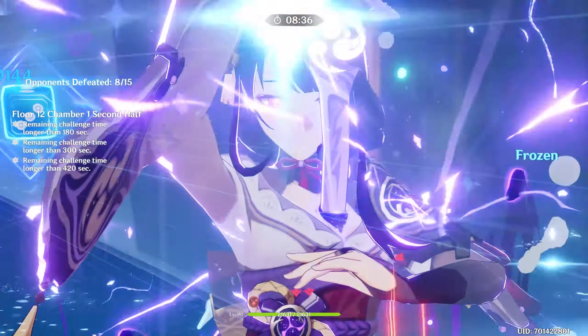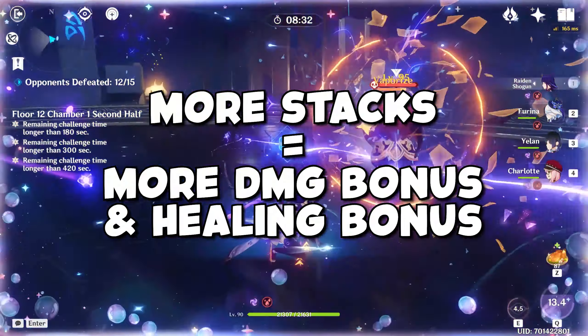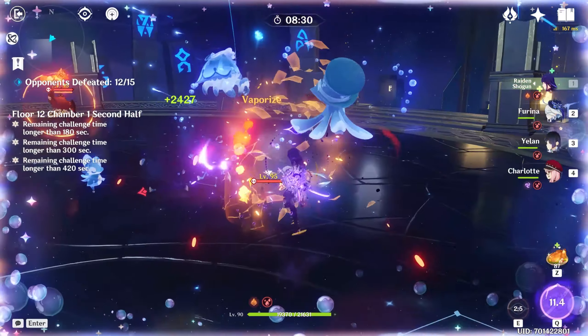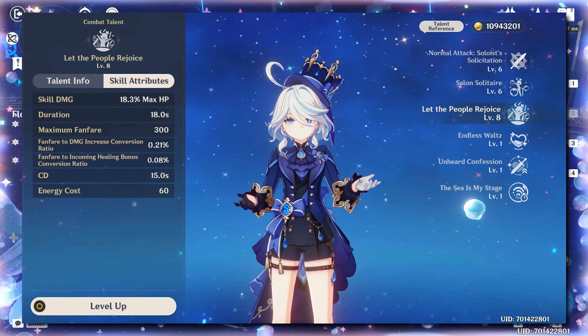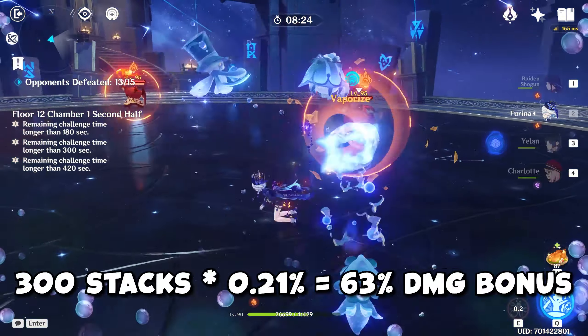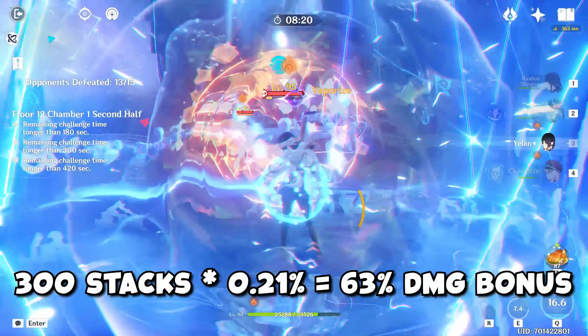The amount of stacks will then be converted to healing bonus and damage bonus based on the number of stacks you have and your talent level. For example, at talent level 8, the damage bonus ratio is 0.21%, so 300 stacks multiplied by 0.21% is a 63% damage bonus.